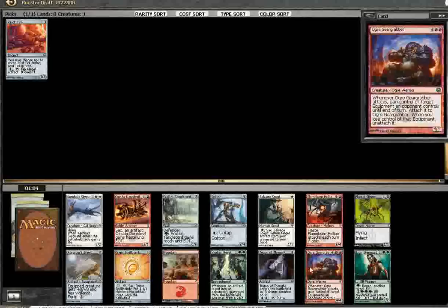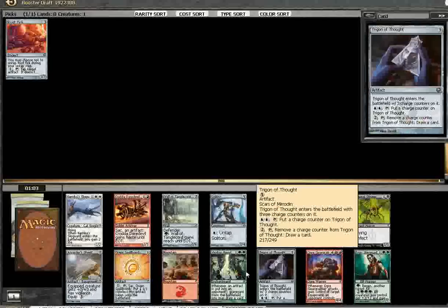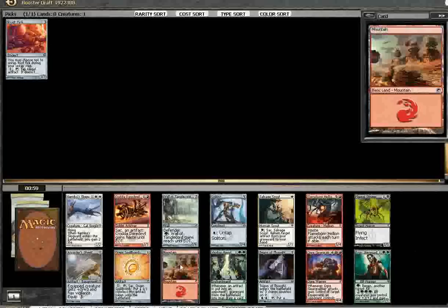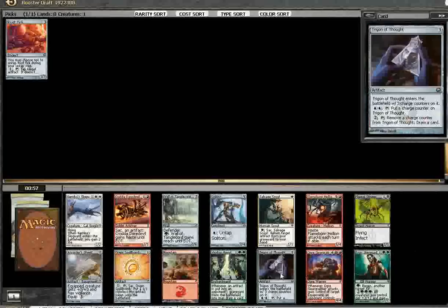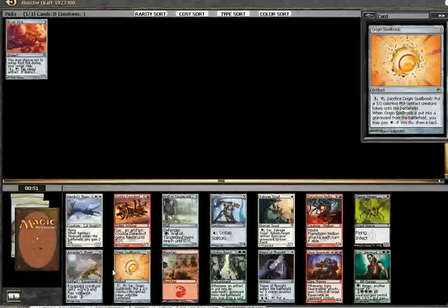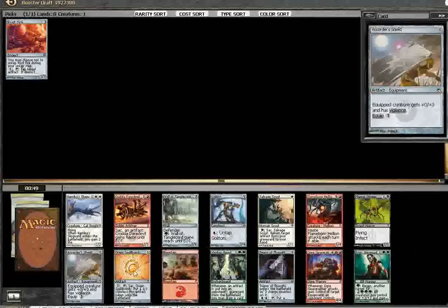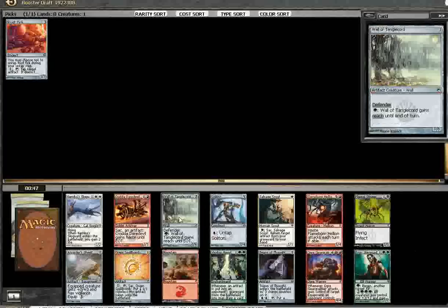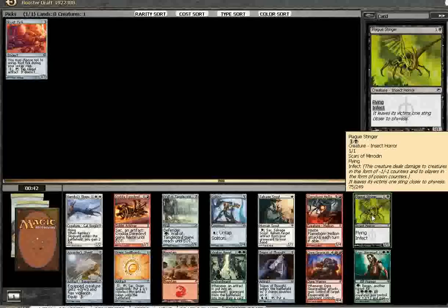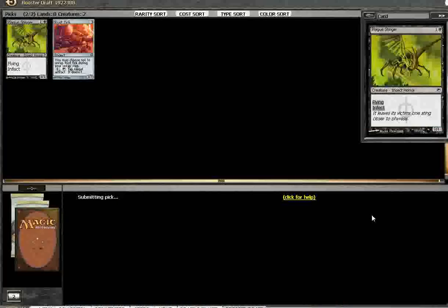Of course, I get past the Plague Singer and somewhat regret that decision. I could take a Trigon of Thought — it's kind of early for that. I could take an Origin Spellbomb, a Wall of Tangle Chord — that's a deck I like. Plague Singer is just by far the most powerful card in here, though, so I think I just have to take it.